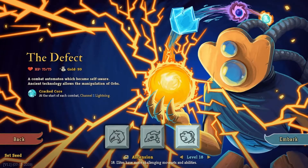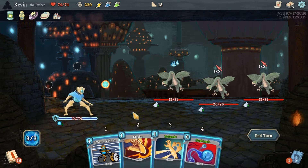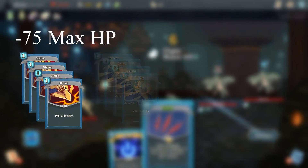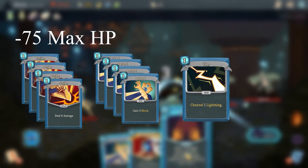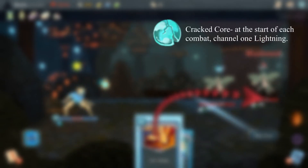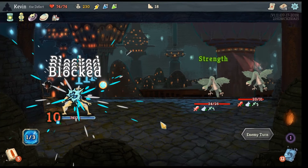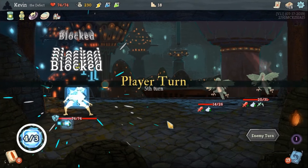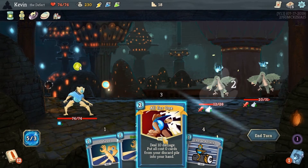A combat automaton which became self-aware — ancient technology allows the manipulation of orbs. The newest character, the Defect, may be the most inexperienced Spire Slayer, but is by no means the least apt. A jack-of-all-trades character, the Defect starts with 75 hit points, putting them right in the middle of our other two protagonists. Their deck starts with four copies of Strike, four copies of Defend, one copy of Zap — allowing you to channel one lightning orb — and one copy of Dual Cast, allowing you to evoke your rightmost orb twice. The Defect's starting relic, Cracked Core, channels one lightning orb at the start of each combat. Lightning orbs deal 3 damage to a random enemy passively and 8 damage to a random enemy when evoked. Evoking an orb gives a supercharged version of its normal effect but removes it from your orb slots, meaning you can no longer gain any benefits from the orb's passive effect.